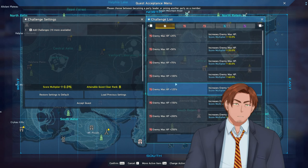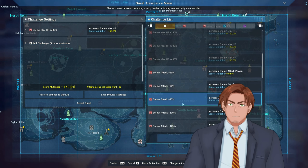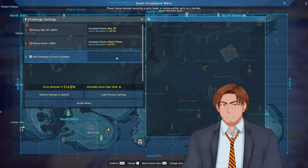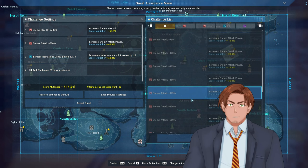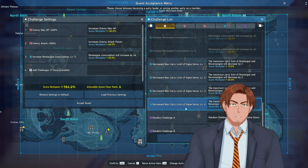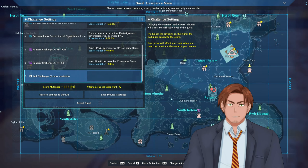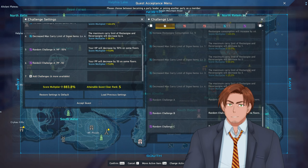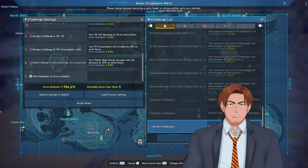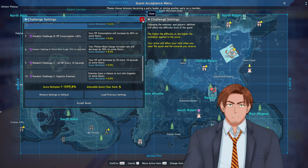For the modifiers, we have plus 400 HP and plus 300% attack as enemy modifiers. For item modifiers, on the other hand, we have increased rest assign consumption level 5, which consumes six rest assigns per heal. The other one is decreased max carry limit of assign items level 4, which reduces the carry limit of rest assigns and reverse assigns by 4. Random challenges A, B, and C depend on a given condition, which will take effect on certain floors, making the run more challenging.